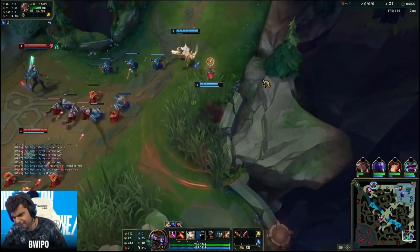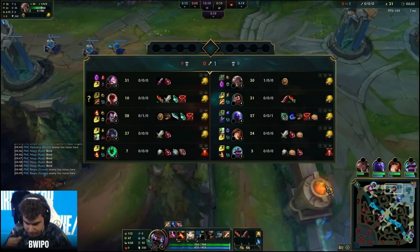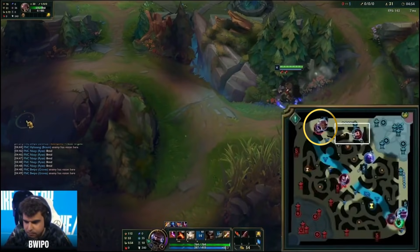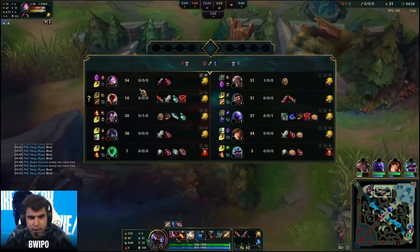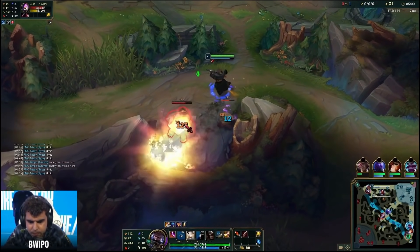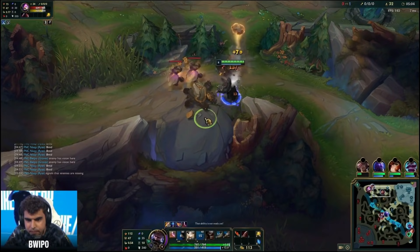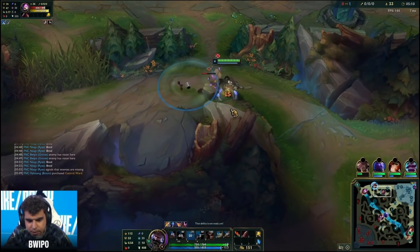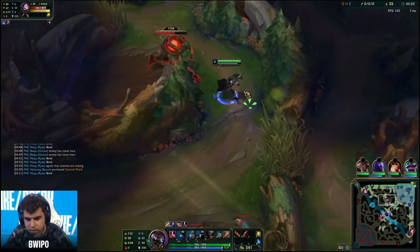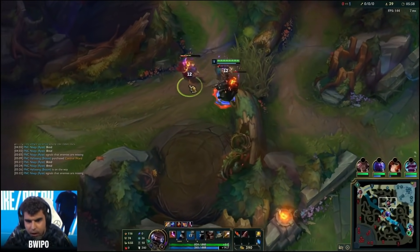Bwipo out of base runs to his top side — remember all those camps are still here: Red, Krugs, Raptors. Lots of people in solo queue would probably gank Kennen, but this is risky because Lee Sin was pathing toward the top side earlier and the top laner is also very low. In a 2v2 Graves would still probably lose despite Bwipo's huge lead. So Bwipo just does Krugs, down to Raptors, down to Wolves — and this path also takes him toward Dragon, which is an important objective to consider.